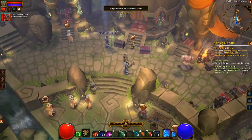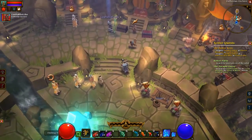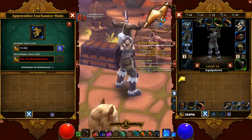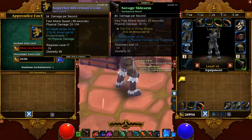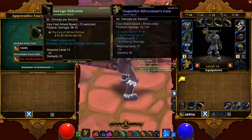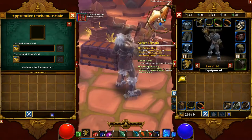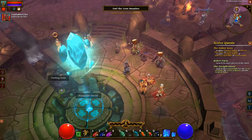There are these new enchanter guys now. It looks like it attempts to enchant items — plus six physical damage, that's cool. Plus seven physical damage, sweet! We're going to experiment with those for sure.